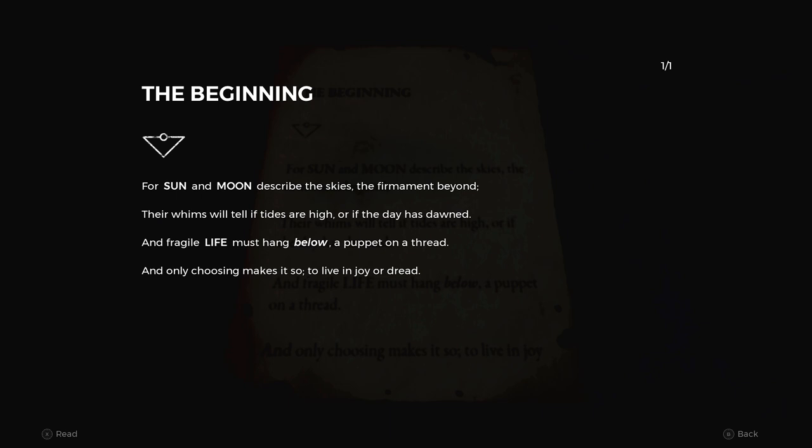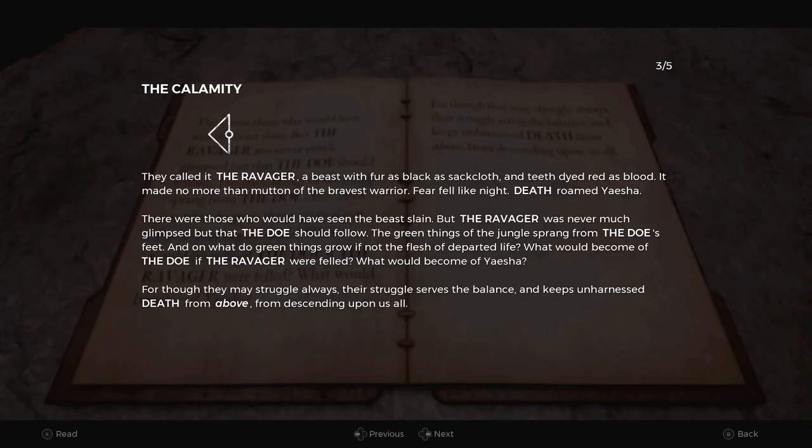If you read the text it says: "For sun and moon describe the skies, the firmament beyond their whims will tell if tides are high or if the day has dawned, and fragile life must hang below, a puppet on a thread, and only choosing makes it so to live in joy or dread." The words sun, moon, and life are in bold, and "below" is in italics and bold — that gives you the clue to this puzzle.